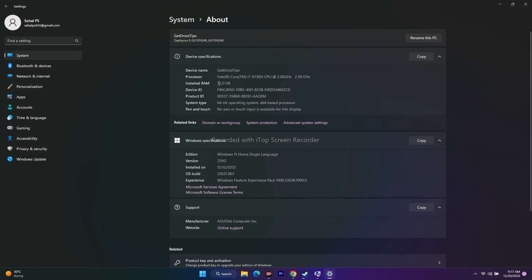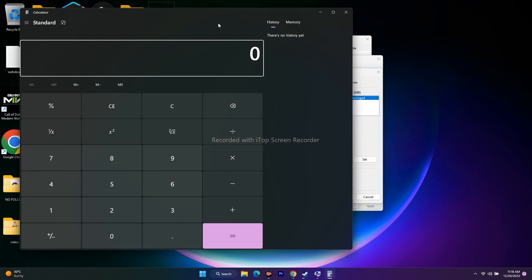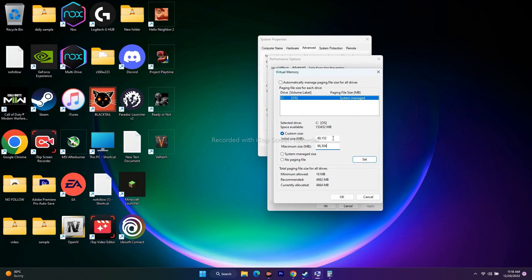Calculate the virtual memory values: Initial size is 1.5 times your total RAM in MB, and Maximum size is 3 times your total RAM in MB. For 32 GB RAM: 32 × 1024 = 32,768 MB. Initial size = 32,768 × 1.5 = 49,152 MB. Maximum size = 32,768 × 3 = 98,304 MB. Enter these values in the Custom Size fields.